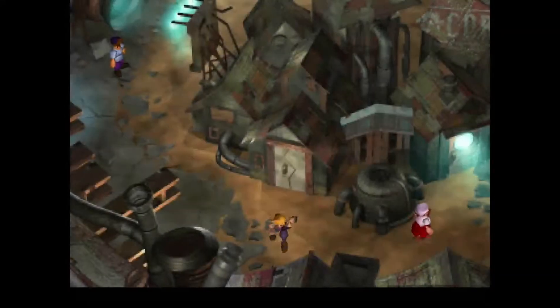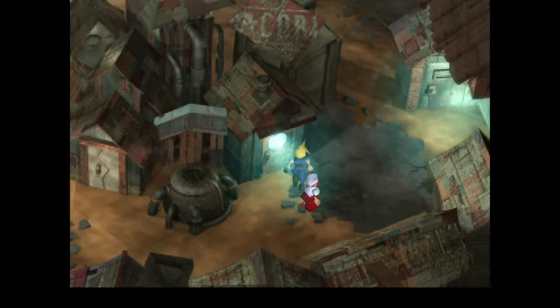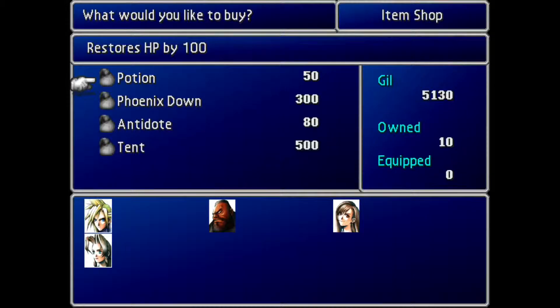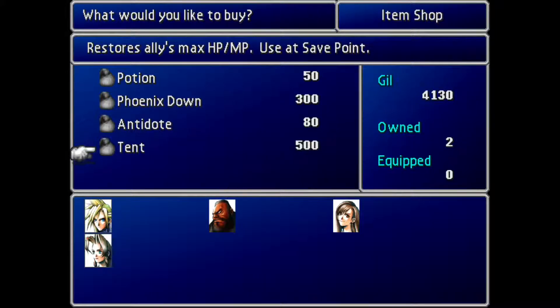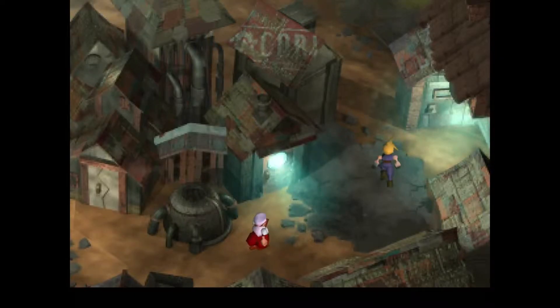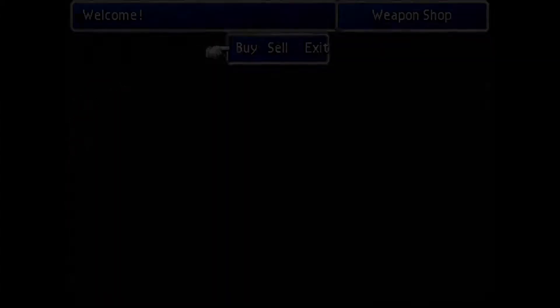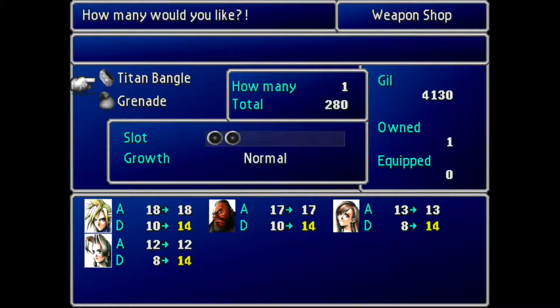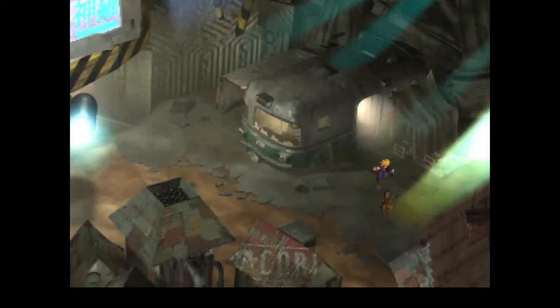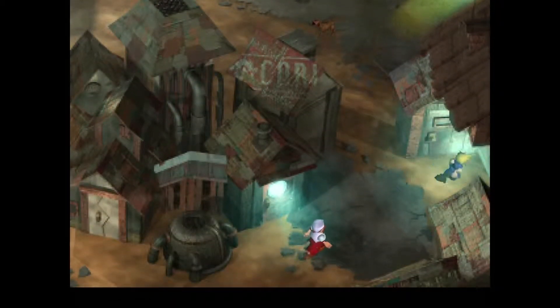Go ahead and take a look — you don't really need anything from here. And this is the item shop. We should probably also check the weapon and armor shop up here. Let's give it a look-see real quick to see if there's anything. I'm going to grab one more just to have on hand.